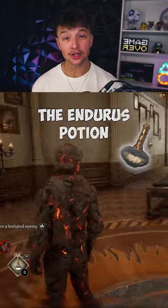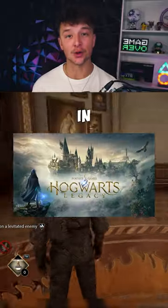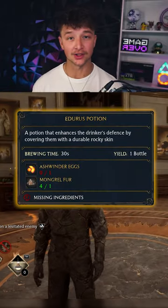This is how to make the Endurish Potion in 3 easy steps. This potion will up your defense by a lot in Hogwarts Legacy. You only need 2 ingredients.